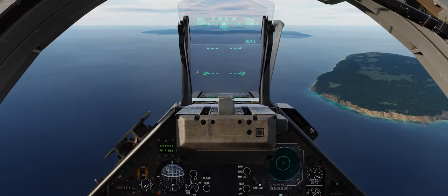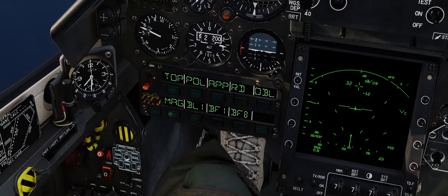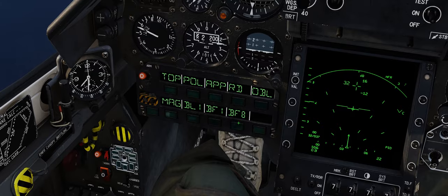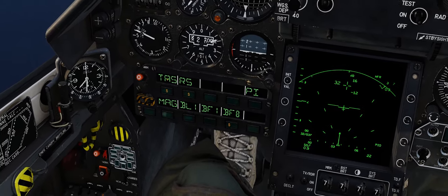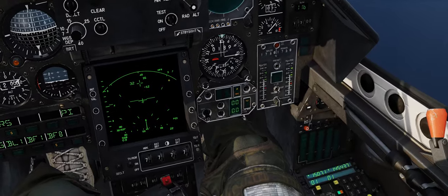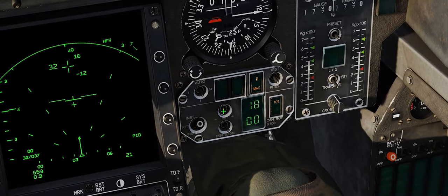Alright, welcome to the Mirage 2000 — we're finally in the cockpit. Let's get set up. First things first, we want to make sure we turn on our Master Arm. Select BF-8 for the BAP-100 bombs. Ensure TAS and RS are selected. Come over to the right and turn on Instantaneous Fuse. We have 18, so we're going to select 18 of them.